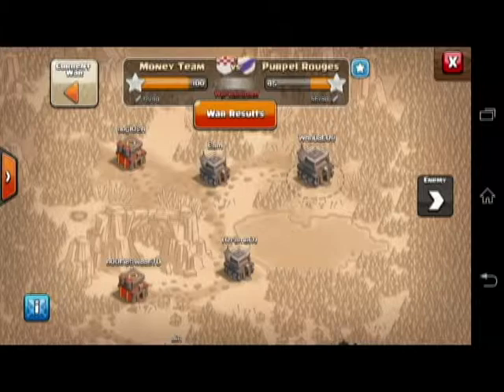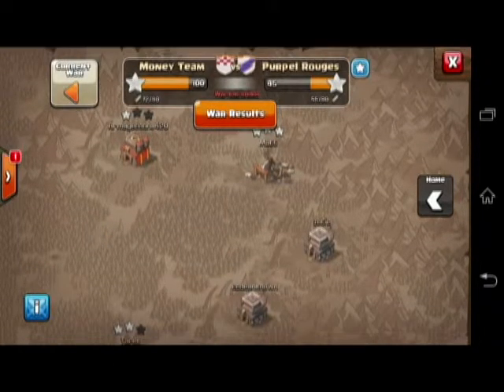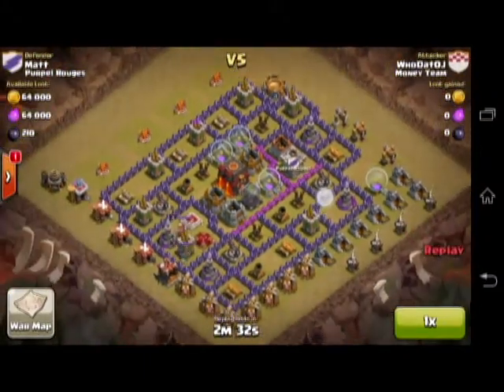The second day is War Day, and this is when you start attacking the enemies. We all chose our targets — I chose their number two player, Matt. I'll go ahead and show you a replay of what I did. I actually demolished this guy's base. He's a Town Hall 10 and he didn't have any Inferno Towers, and all of his X-Bows were pointing down.